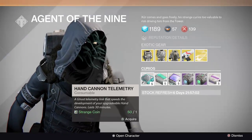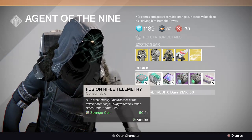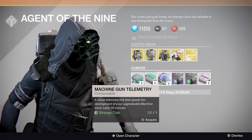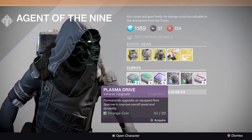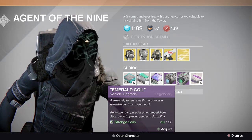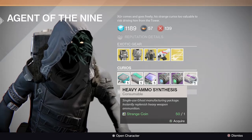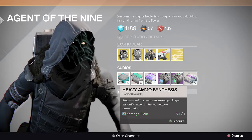First we're just going to go over the carry items real quick. He's got the hand cannon telemetry for one strange coin, fusion rifle telemetry for one strange coin, and machine gun telemetry for one strange coin. He has a blue plasma drive and an emerald coil, both for 23 strange coins. And he just has a five-synthesis heavy ammo pack for one strange coin.